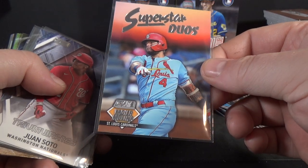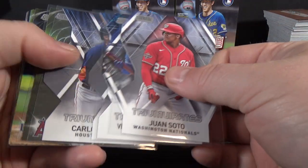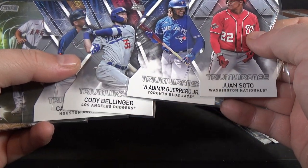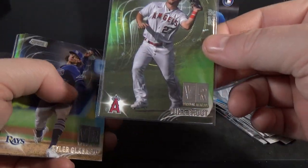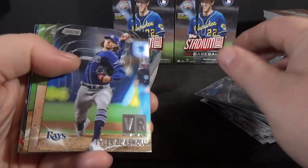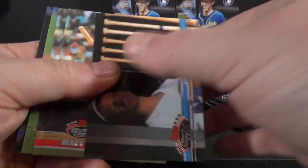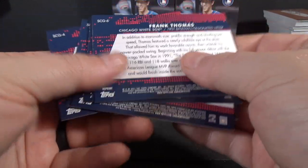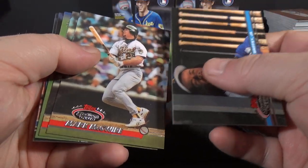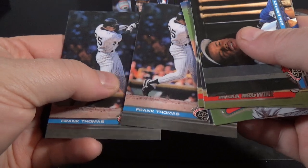This is the only Superstar Duo insert I pulled — Yadier Molina and Paul Goldschmidt. Triumvirts — pulled a few of those: Juan Soto, Vladimir Guerrero Jr., Cody Bellinger, Ann Correa. Virtual Reality Mike Trout. A few more of these: Tyler Glasnow, Yu Darvish, Garrett Cole, and Byron Buxton. These are kind of like the throwback Stadium Club design inserts: Ken Griffey Jr., Mark McGwire, Mike Piazza, Jeter, two Frank Thomas.